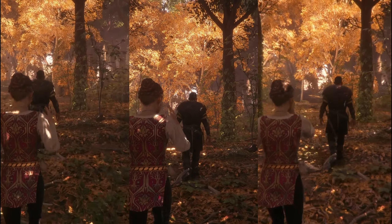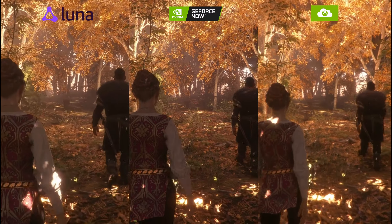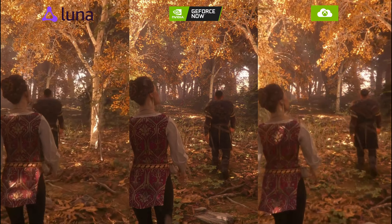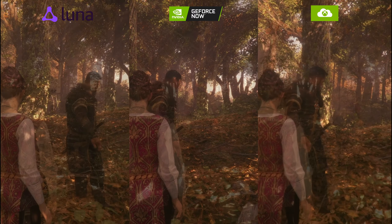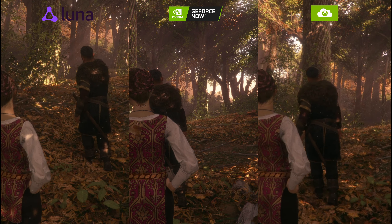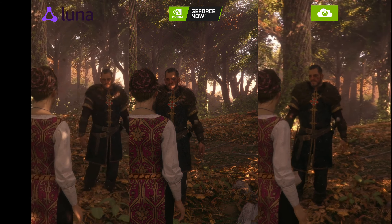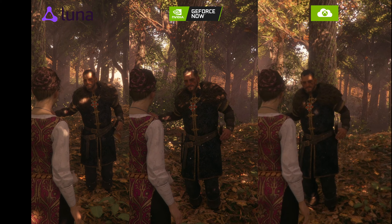As we come into this section under the trees, Amazon Luna is on the left, GeForce Now in the middle, and Xbox Cloud Gaming on the right. Looking at the character models and the detail on the back of the dress, Luna and GeForce Now are both a bit clearer than Xbox Cloud Gaming, but GeForce Now definitely seems to be the standout in terms of quality, especially when we pause on the character model.